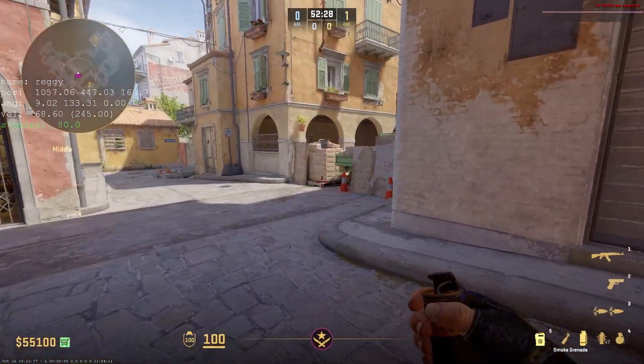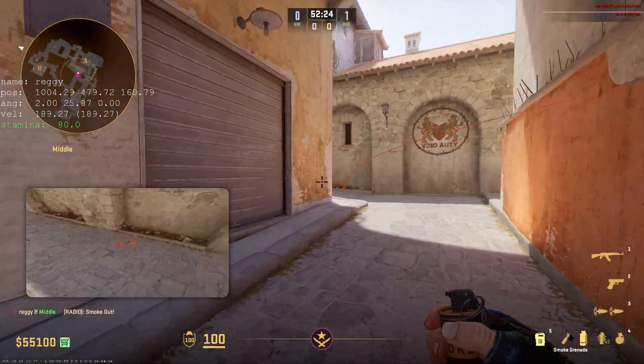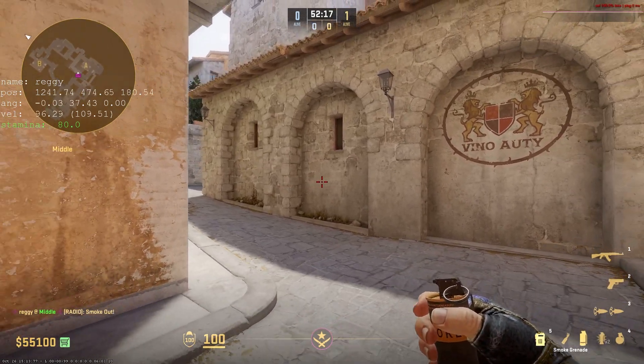I also have a skip smoke grenade button, so if you throw a bad smoke while practicing for a left-side smoke and want to quickly test without the distraction of the last one, I have that bound to my period key.